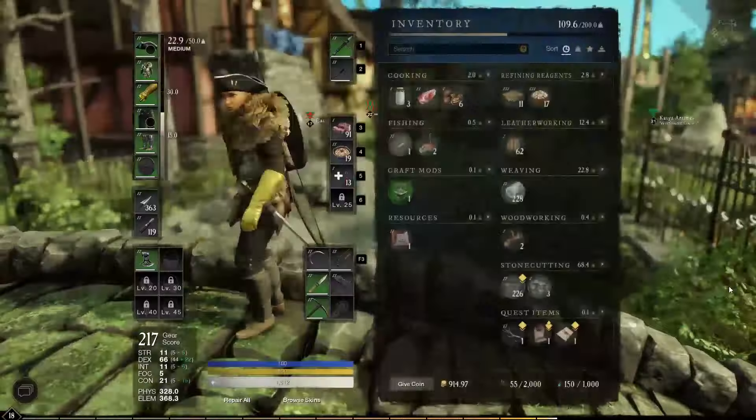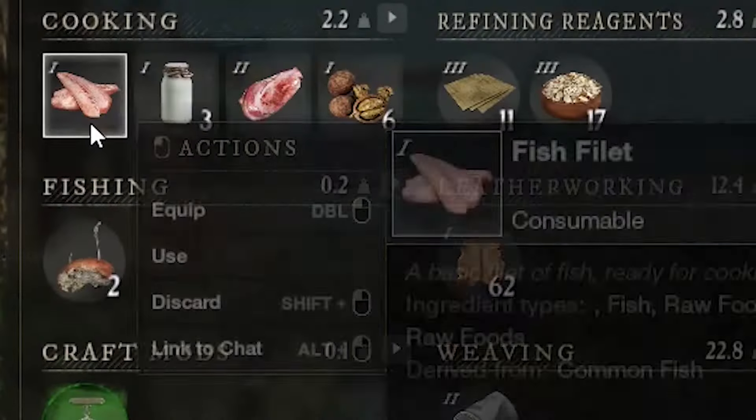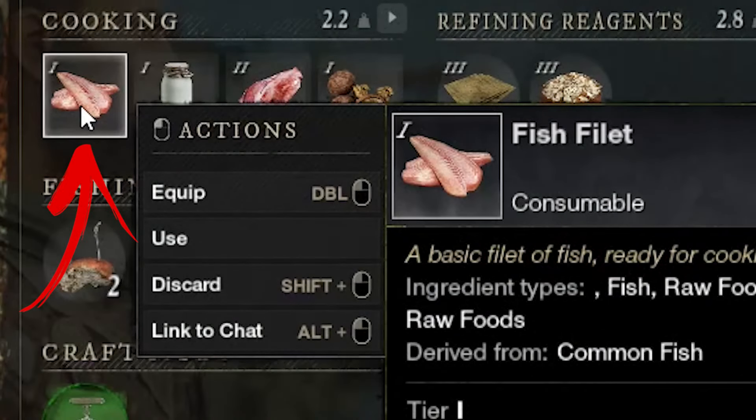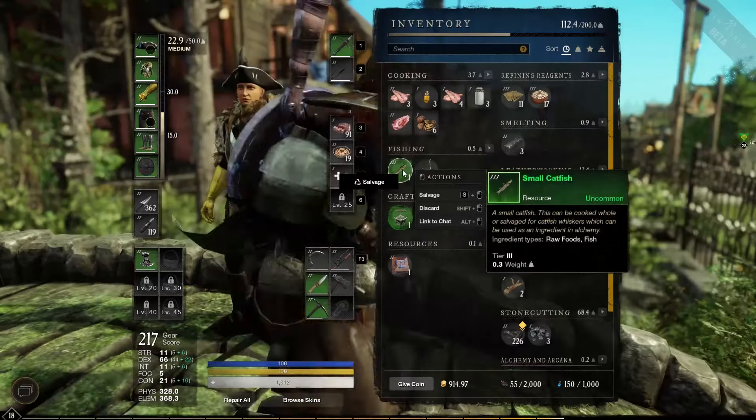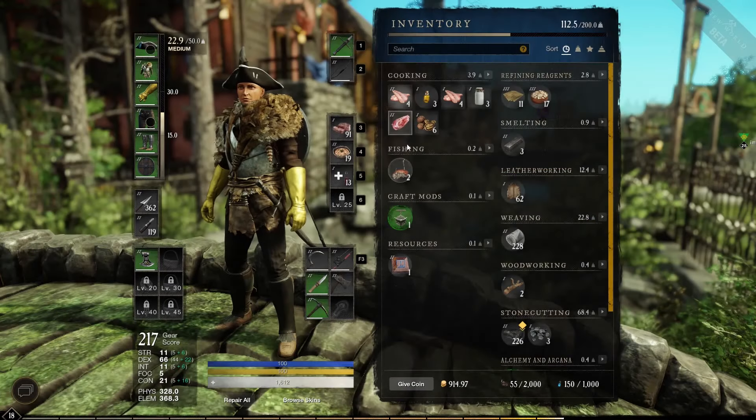Once you catch any fish, you have to disassemble it. This will result in gaining for sure a fish filet, plus you have a good chance to find also the fish oil. Usually, it drops every 3 fishes you disassemble.